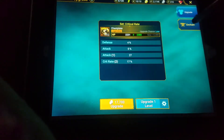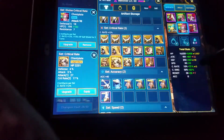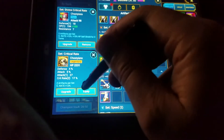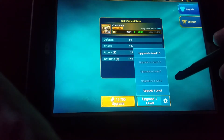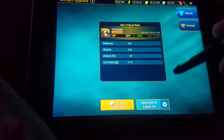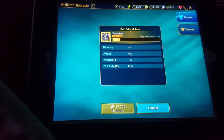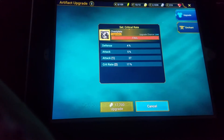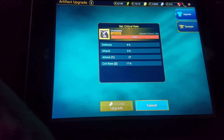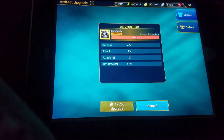We'll upgrade it and see — we don't have anything presently to enchant. Well, only one way to find out if it's going to be truly better. Let's drop some coin — two million.